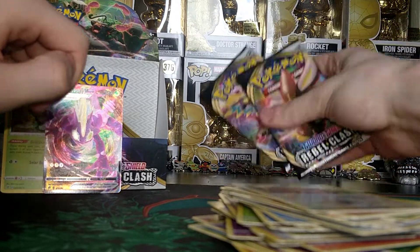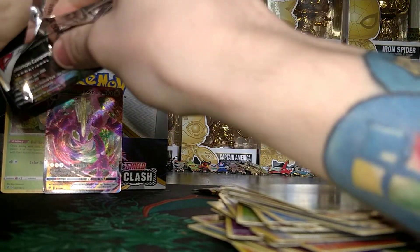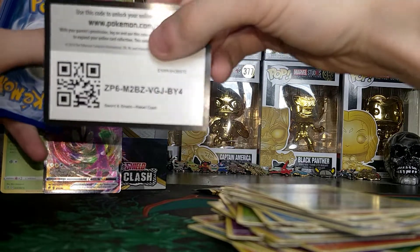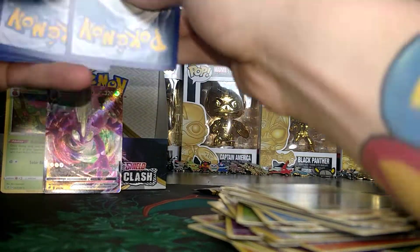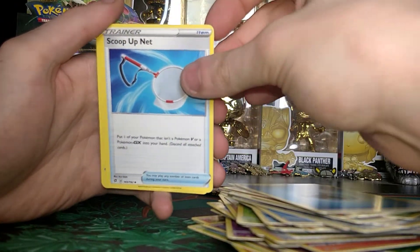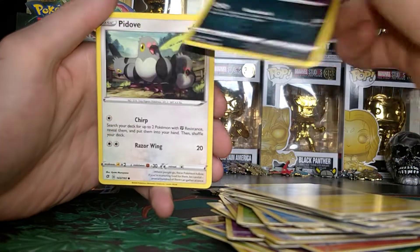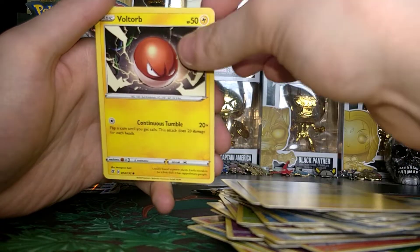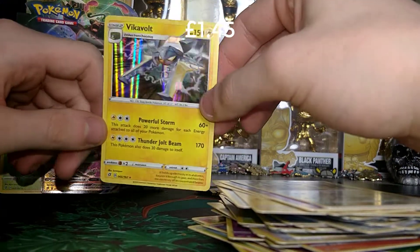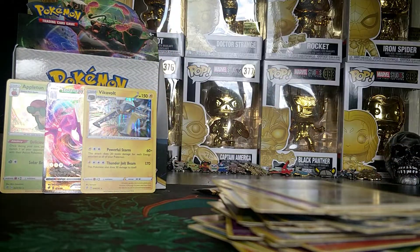Two packs left — a Toxtricity and a Cinderace. Let's see what's inside the Cinderace pack. Inside here we have a Code Card. Our energy this time is Water. You also get a Scoop Up Net, a Chatot, a Charger Bug, a Trubbish, a Pidove, a Helioptile, a Voltorb, a Sandygast, a Reverse Diggersby, and a Holo Vikavolt. Very nice, pretty good pull there. Pop him at the back with the other Holo Appletun.